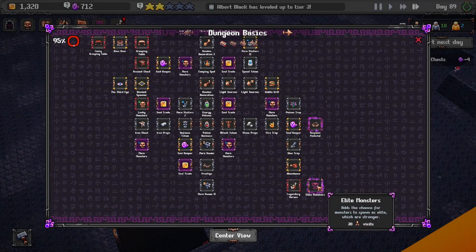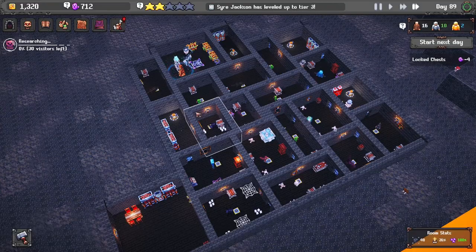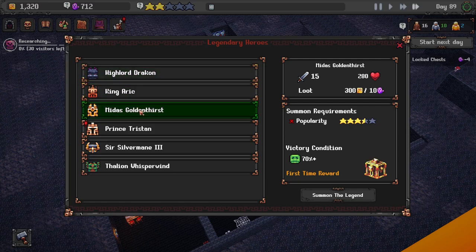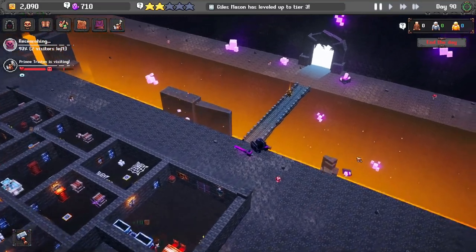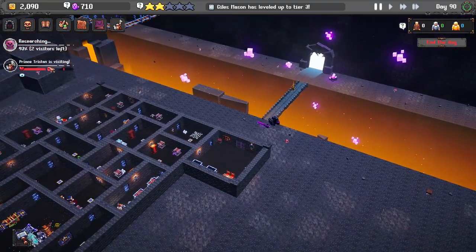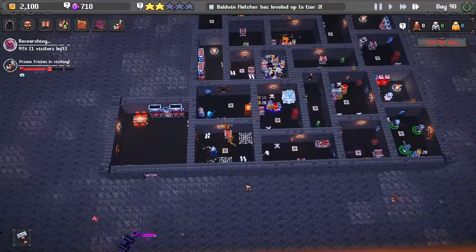Elite monsters — yeah, sure, we'll do that. I'll make it more fun for my people. Then we'll call upon one of these heroes. There's a one-star one in here — we'll go with him first. So here's the hero, the guy that's going to come out and check out our dungeon. His satisfaction level has to get past this bar, and if he does, we get whatever item he had. So he's going to come in and check things out.